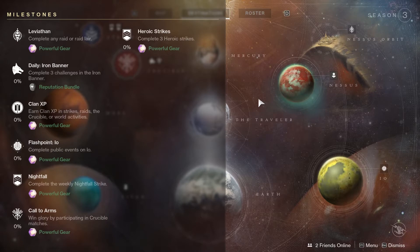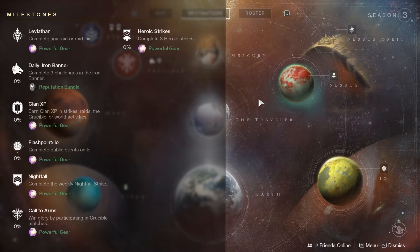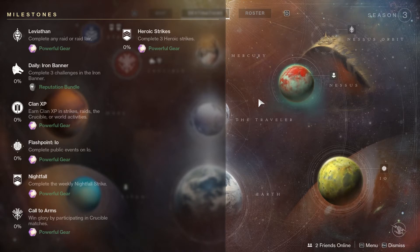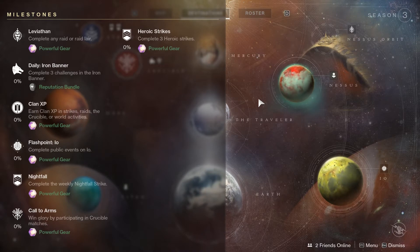For Milestones this week you've got the normal Leviathan — complete any raid or raid lair. You've got the daily Iron Banner Challenges, which is going to be great this week. For Clan XP, I'm not going to turn in the rewards myself because last week there was a glitch where turning it in would only give you a 340 drop. If you didn't turn it in, you'll already have rewards in your inventory — I got a 353 Rocket Launcher and a 353 Cape for my Hunter. I'll just leave it until Bungie confirms it's been fixed.